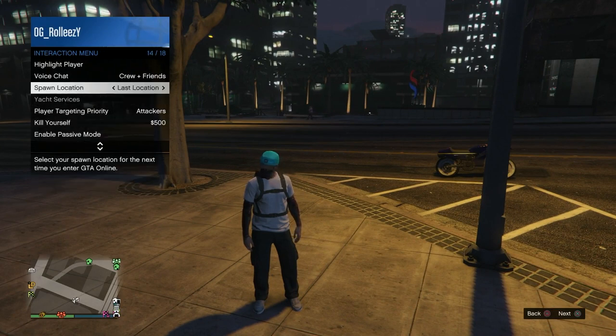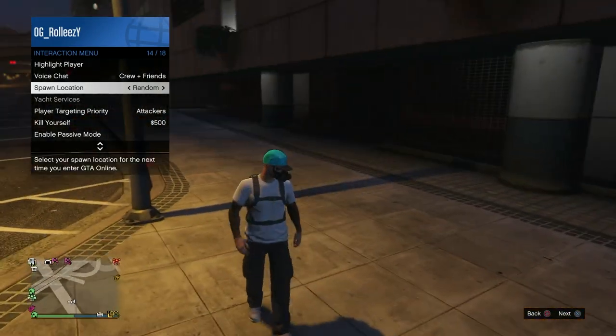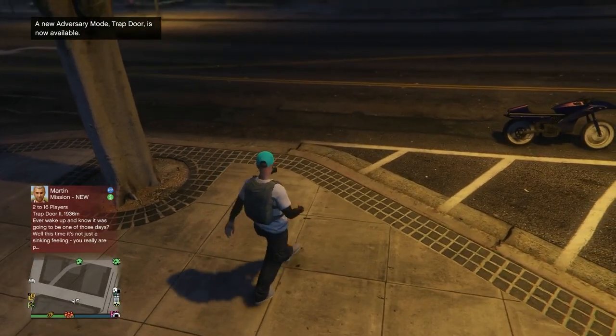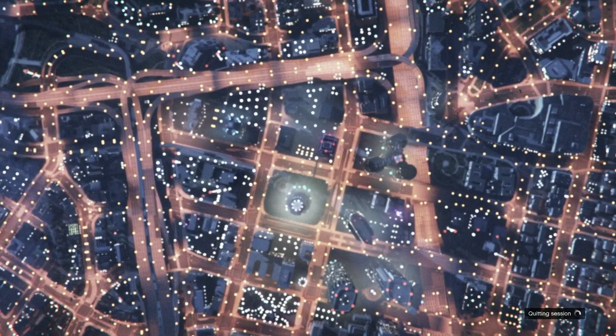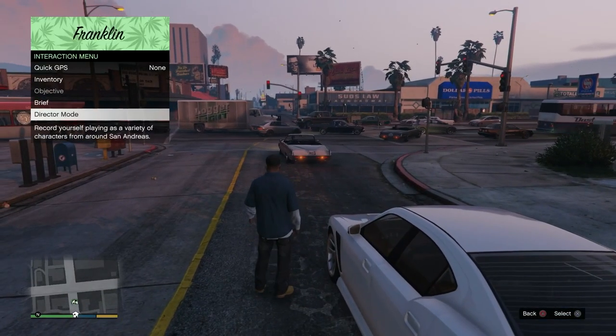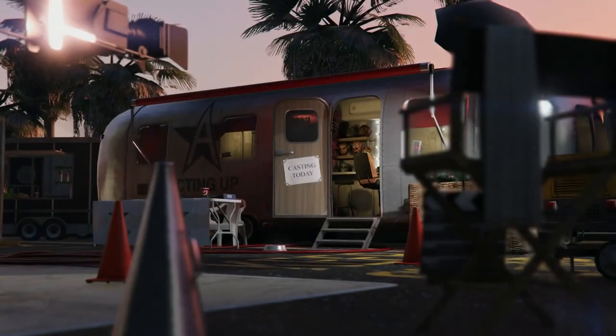The rebreather is not necessary — I've gotten plenty of outfits without it. You just need a forward cap, and set your spawn location to random. I've heard setting it to last location also works, but I always use random. You don't have to have a parachute on. Make sure you always go online before you attempt to get any outfits — if you're loading up the fresh save, go online first, then come back.